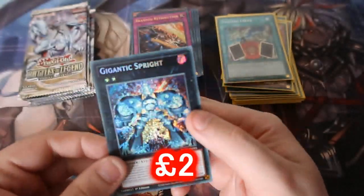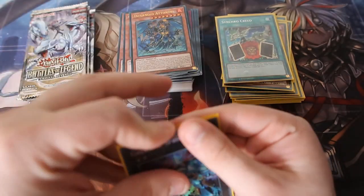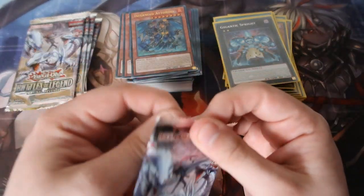Power Attitude Splat — Gigantic Spright! I'll take it, we need another Spright in the deck, so why not. We've not got a lot of packs left — six packs left, no Quarter of a Century Rare and no Newbell yet. Come on!